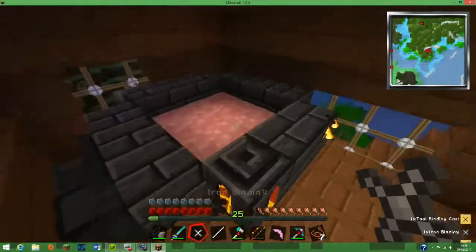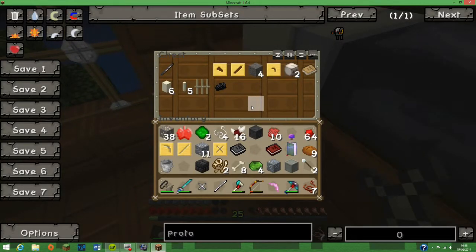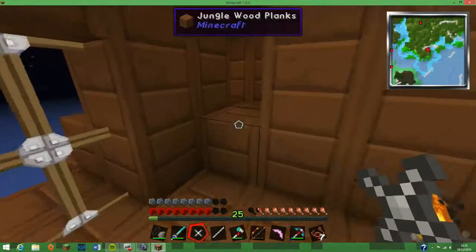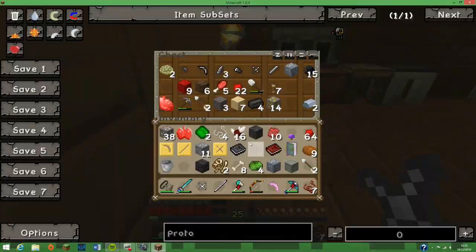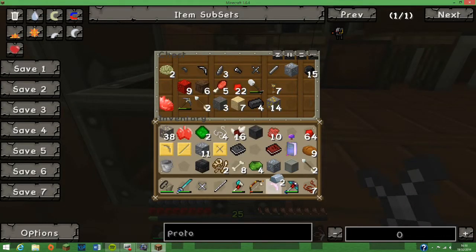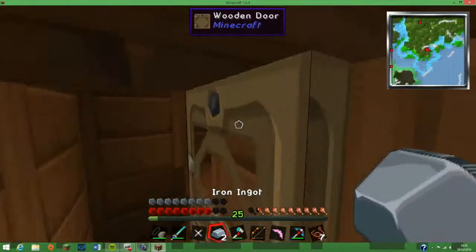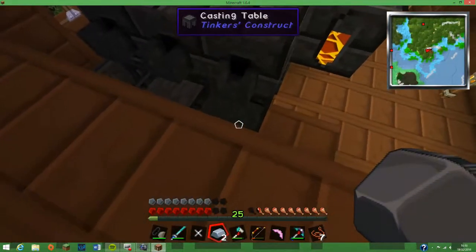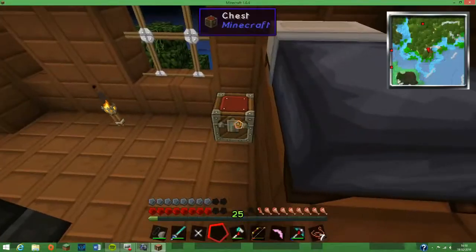There we go. How much gold have I got in here? I need to grab a random ingot — iron will have to do. We're making another cast: an ingot cast. Ta-da! Shove that back in. Ingot cast. So the alumite — please say in the comments if I'm pronouncing that wrong.